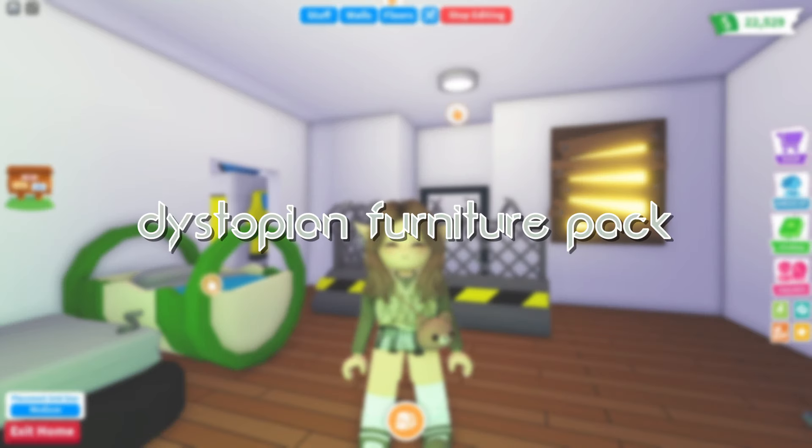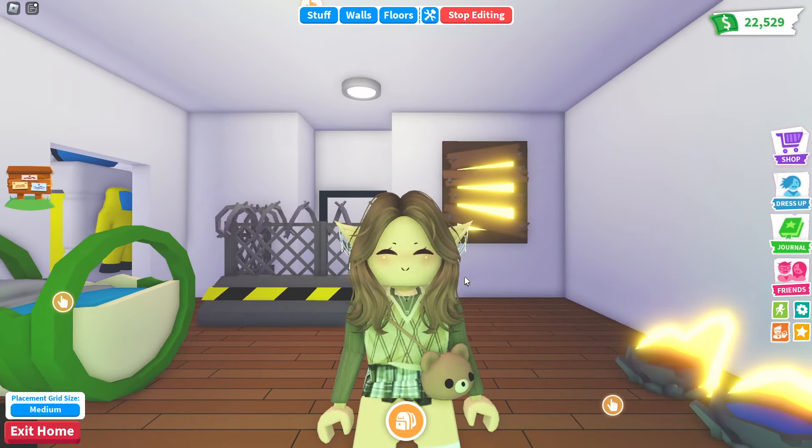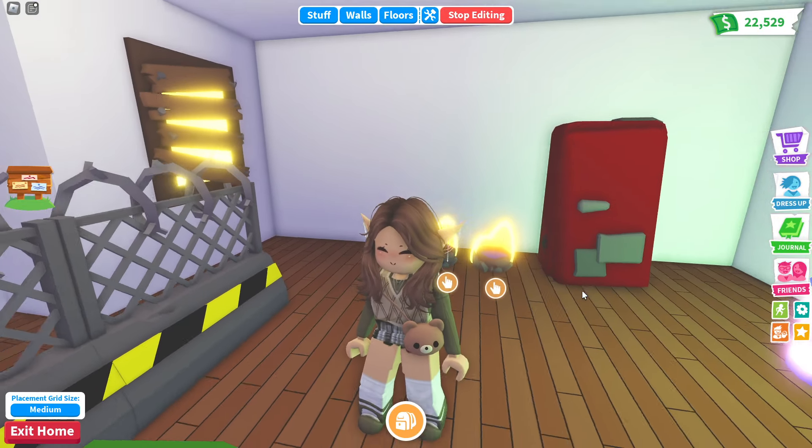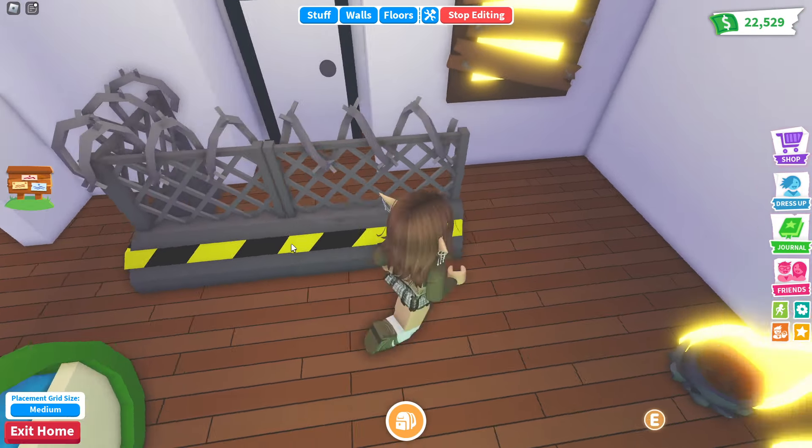Moving on to the second furniture pack, we have the dystopian one — think zombie apocalypse, the world is ending type of furniture. This would work really well if you wanted to build a bunker. It's a little bit smaller than the diner one but has some really cool items. Starting with fencing near the door with a corner piece and a straight piece, a new boarded-up window, and a new pet and water bowl that kind of looks like it has flames coming out of it, plus a new fridge.